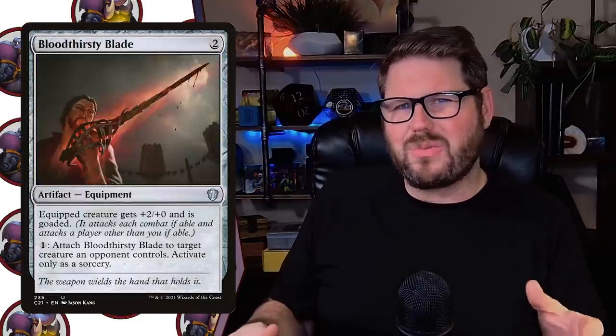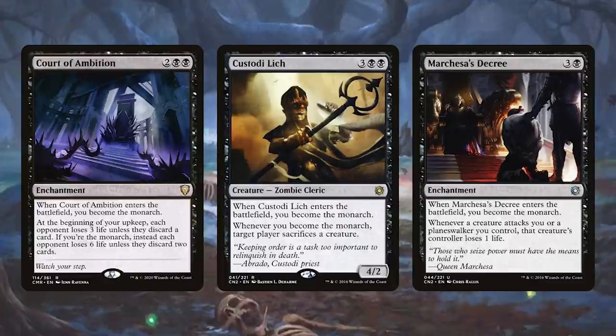Just like I get creatures back on my side of the battlefield with Gissa, I am going to be gaining a lot of slug value from my opponents' creatures. Ar, a first of Loctwain will drain my opponents whenever I gain a slug, and I can turn those slugs into cards — I can already turn those slugs into cards with my commander. I can get my opponents to attack each other with cards like Crown of Doom and Bloodthirsty Blade, but also more importantly the Monarch mechanic. The Monarch can be a really fun way to spread damage around, and when you're playing an Aristocrat strategy every damage counts. So I'm going to play cards like Court of Ambition, Custody Lich, and Marchese's Decree.